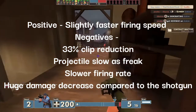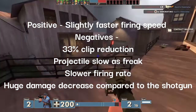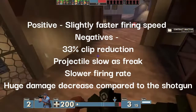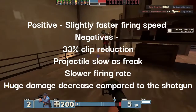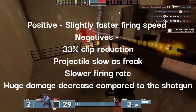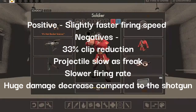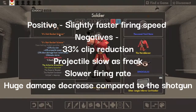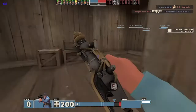But then we get into the negatives. It has a 33% clip reduction compared to the stock shotgun, which has six shots and the Bison only has four. It fires an incredibly slow projectile that even a sumo wrestler chained to an anchor could avoid. It has a slower firing rate than the stock shotgun. It deals substantially less damage than the stock shotgun.